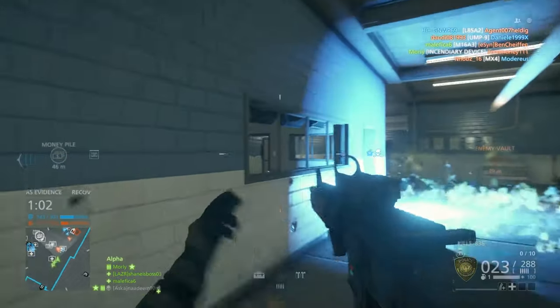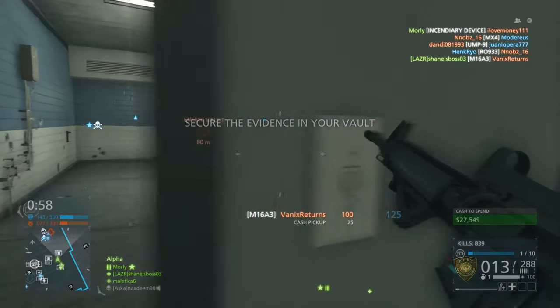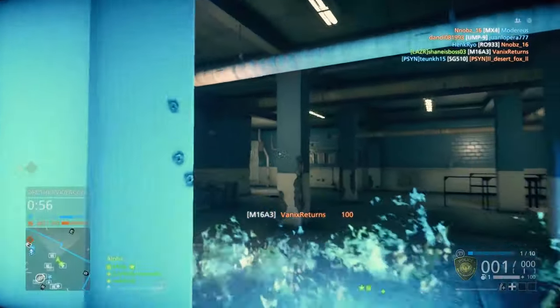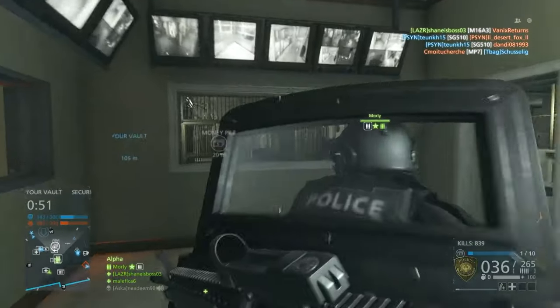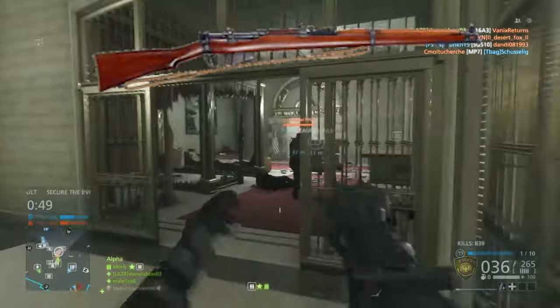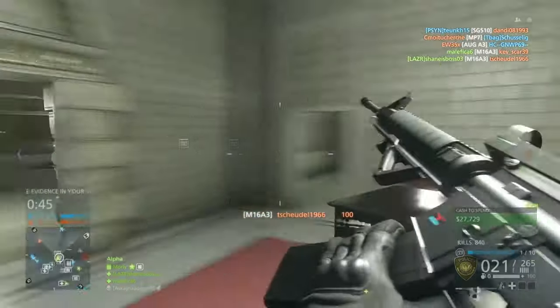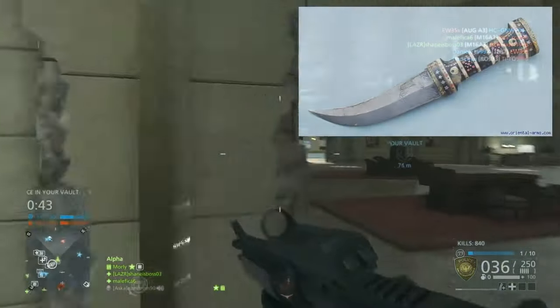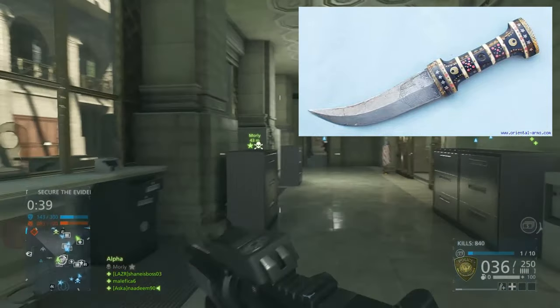The first weapon in the Lawrence of Arabia pack is the Short Magazine Lee-Enfield, or the Lawrence of Arabia's SMLE rifle. This is basically a sniper rifle that we will be getting — here's an image on screen. I couldn't get a higher quality image, but that's pretty much all I could find on this gun. The next weapon is Lawrence of Arabia's Jambaya, which is basically just a dagger that you can see on screen right now.